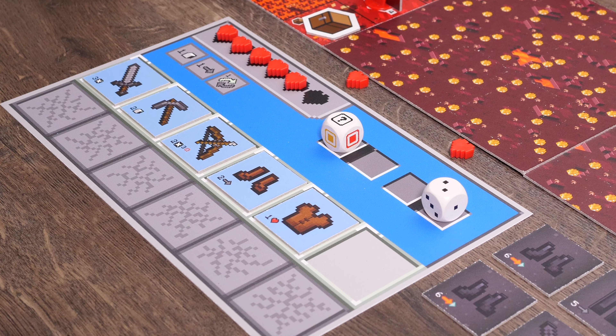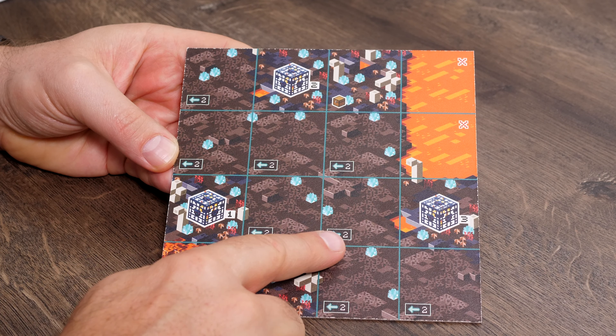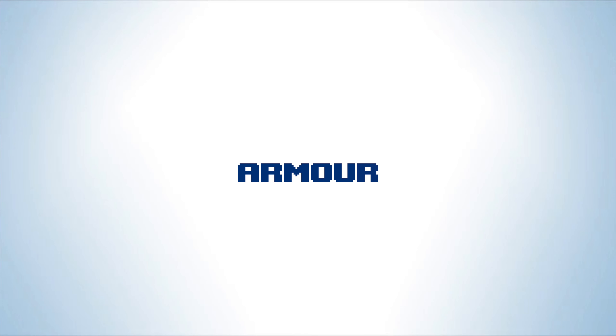Boots allow you to move, similar to the way monsters move. You can traverse a certain number of squares as indicated by the number on your boots — the leather boots allow you to traverse up to two squares. Players are not allowed to move diagonally, tread on lava, or move into squares occupied by a monster. However, you are allowed to share squares occupied by other players. If you tread on a magma square, you will take damage and forfeit a heart — this applies to every additional magma square encountered. Many parts of the map also contain soul sand: treading on these squares costs two movement points per square.